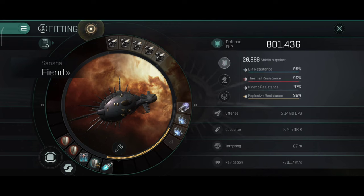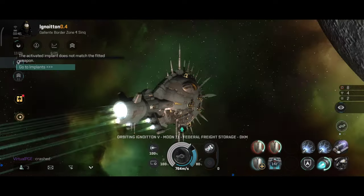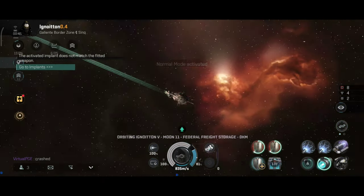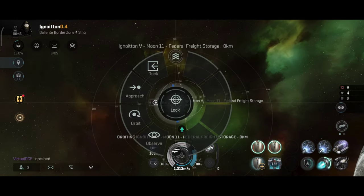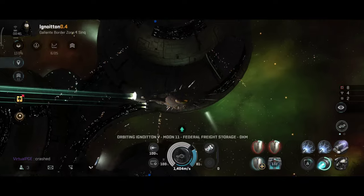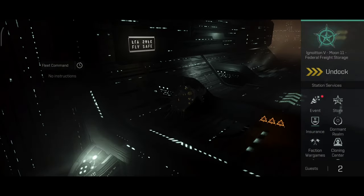801,000 hit points with the damage control — 96%, 96%, 97%, and 96% resistance. This little thing is a brick. And it still goes 707 meters per second with the afterburner, so it's still relatively fast. This is why I like this ship: it has tank, it has decent DPS, it's fast — it has everything I ever wanted from a ship. And it's a cruiser. As you guys know, I'm primarily a cruiser pilot with the best kills for cruisers and literally everything skilled to level five.